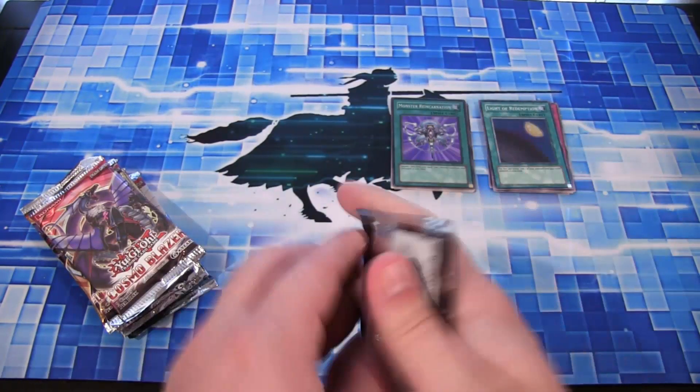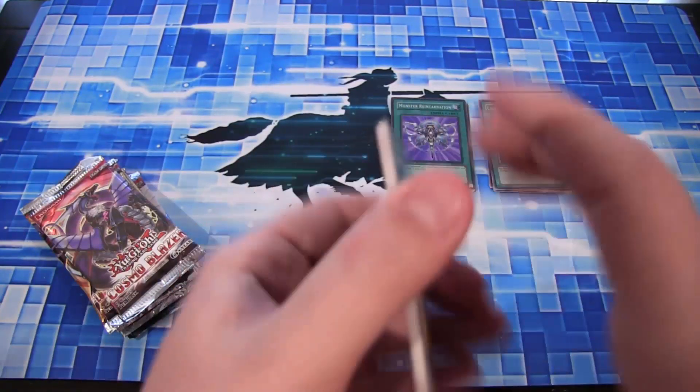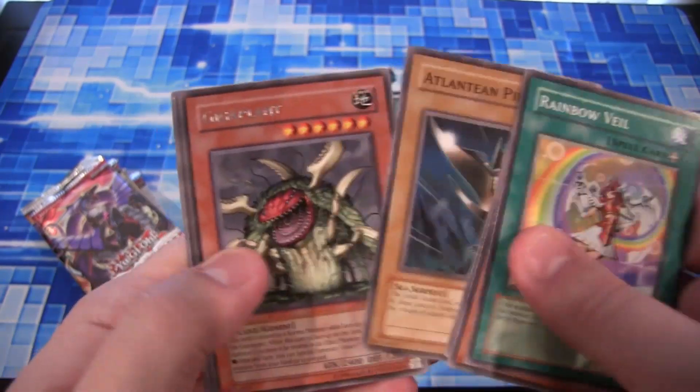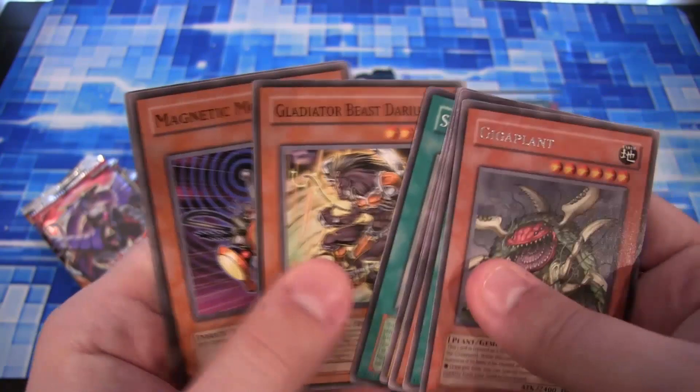Phantom Darkness, and it's a Super Rare. So starting out with the Super Rares at the beginning. Can I go three for three? We have a Giga Plant. We broke the chain, oh well.